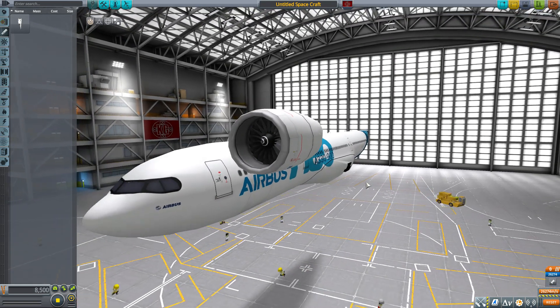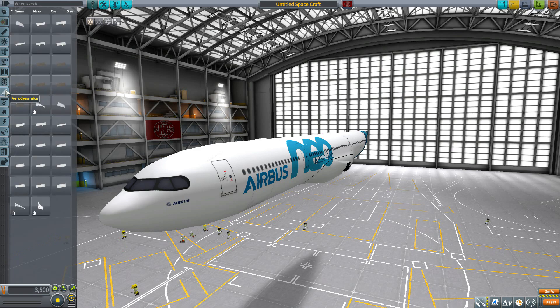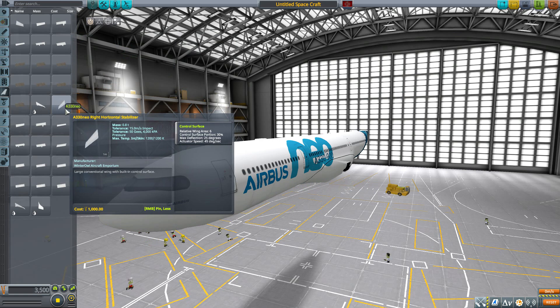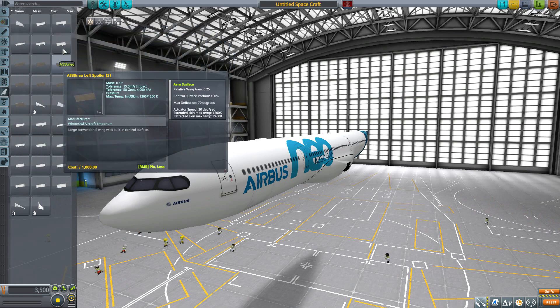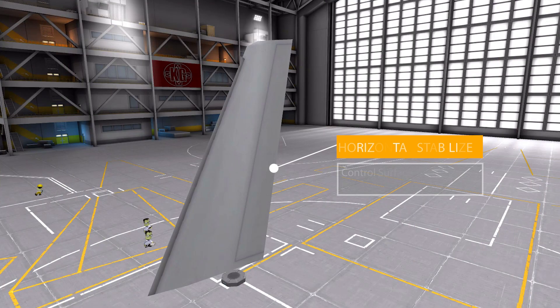Though the engine is really meant for this plane, I don't see why you couldn't put it on other things. Moving to command and control — nothing there, nothing in structural, robotics, coupling, or payload — but in aerodynamics, oh boy, we've got a lot of parts. A lot of them are similar to one another, and we have left and right versions of almost all of them except for the vertical stabilizer. Starting with the A330 Neo left horizontal stabilizer, which also comes in a right variety.